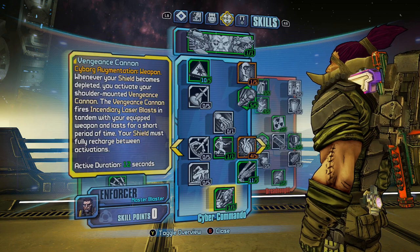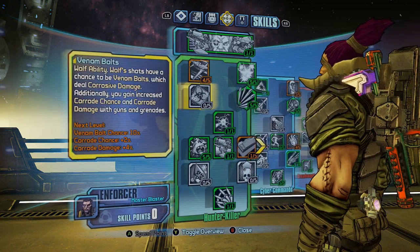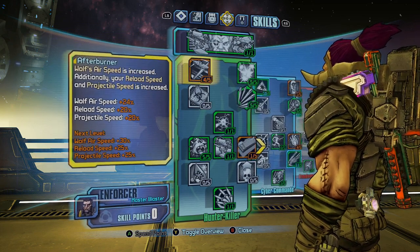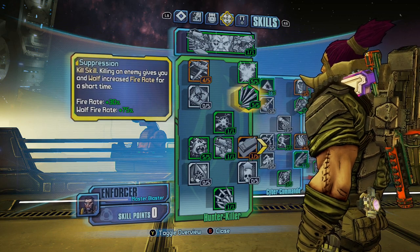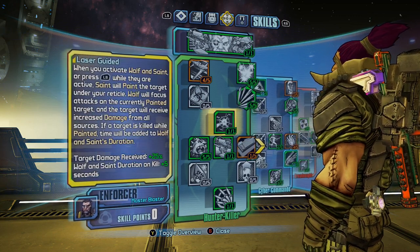Shock Absorbers — gun damage plus 20% — good enough for me. I really like Divert Power, it does increase your survivability a lot. Vengeance Cannon could be put somewhere else but I don't mind it. Going into the other tree, Afterburner just increases Wolf's potential, which is great. Fire Support — you just want to increase gun damage as much as possible. Suppression for the same reason — fire rate is going to be great with all your lasers.